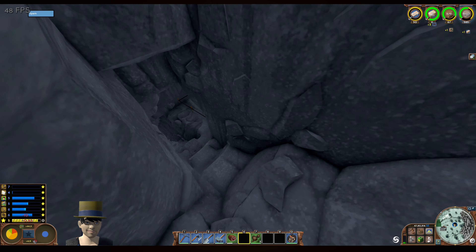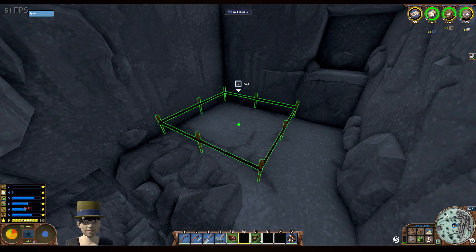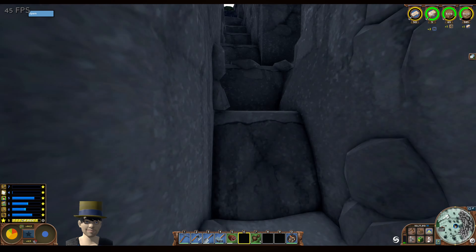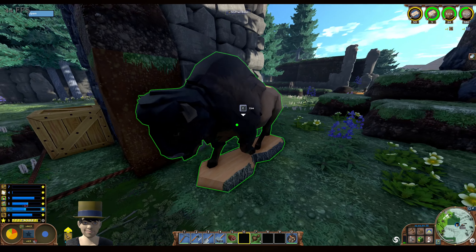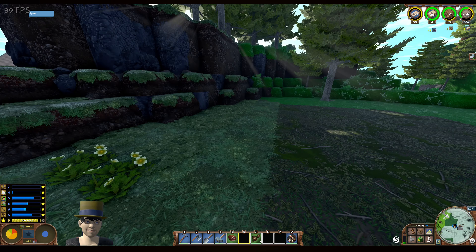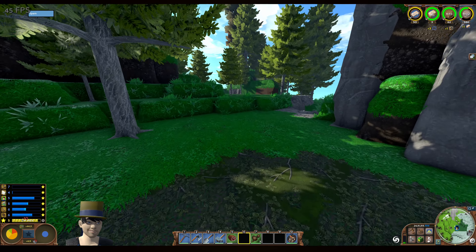It has a turning around area so you go all the way here and then back down the ends and load it up. This is the original mine - there's a stockpile here which can be used. Going outside there's another stockpile and there's also a stuffed bison statue.